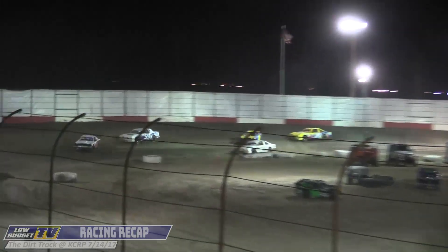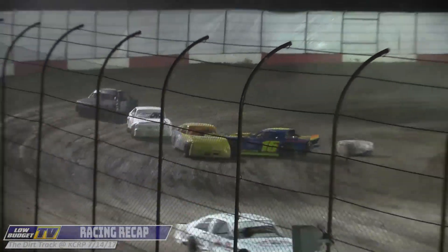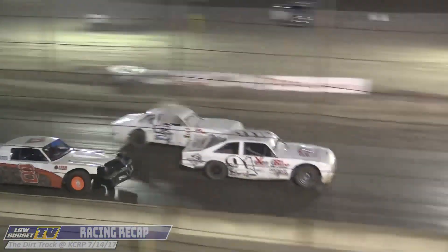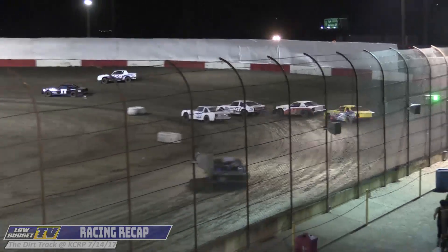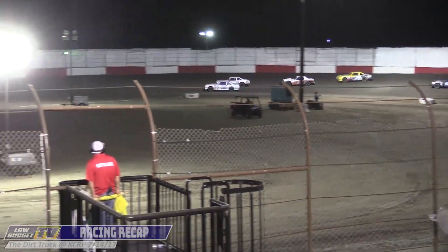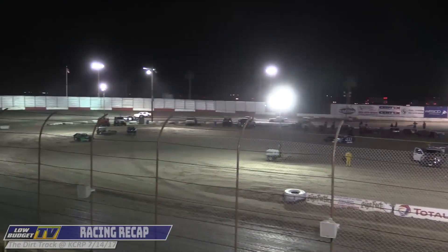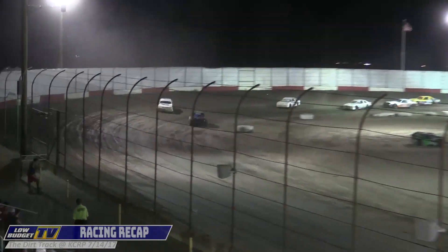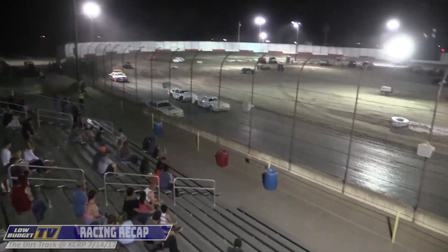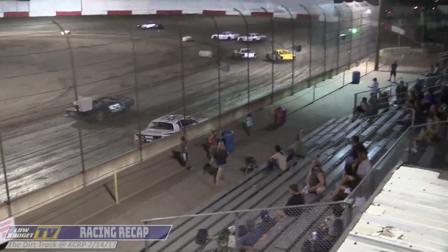Number 21, that yellow machine on the outside, going to help Frasier go around. We're three wide and look at the battle for the lead in front of that — a four-car battle for third, and you can see it all on screen right now. He'll get way wide there and it looks like something happened to the 59 — flat right rear tire.